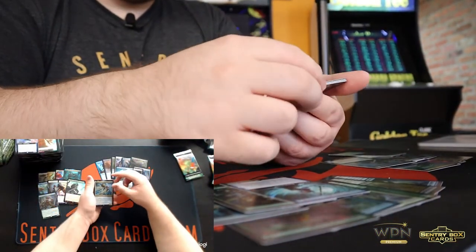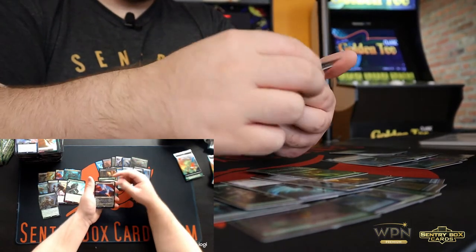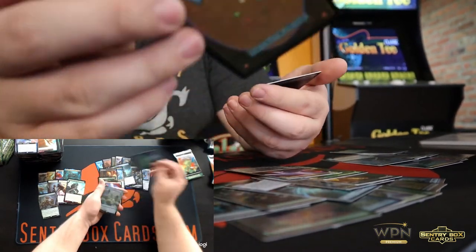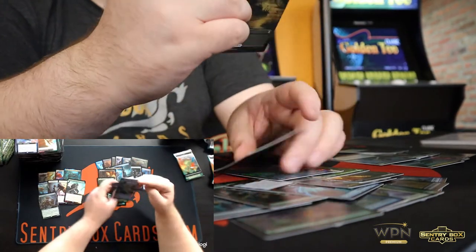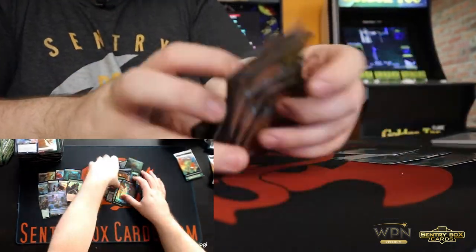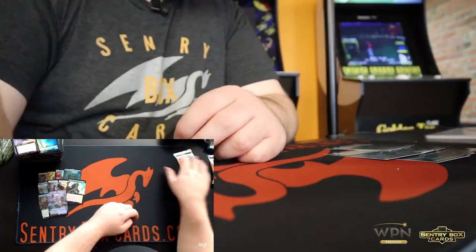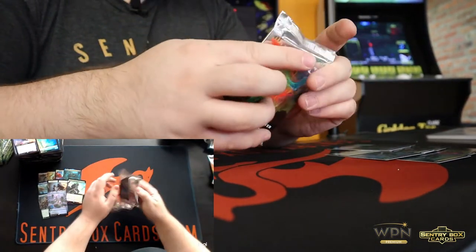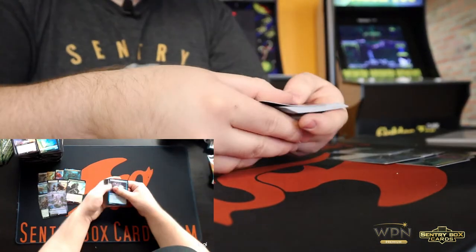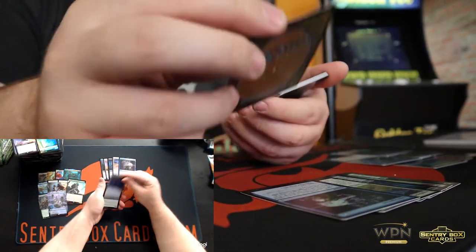Unvala, Shield of Seagate, Dreadworm, Territorial Scythe Cat, Felidar Retreat, Skyclave Squid, and Full Art Foil Clearwater Pathway.